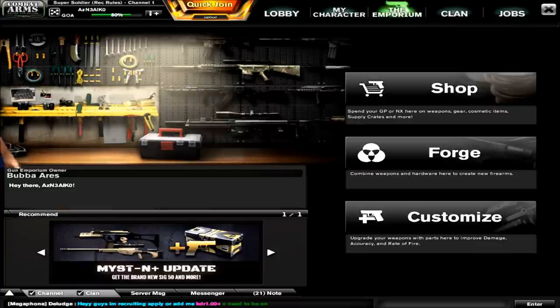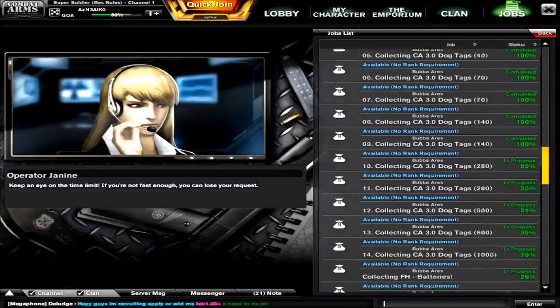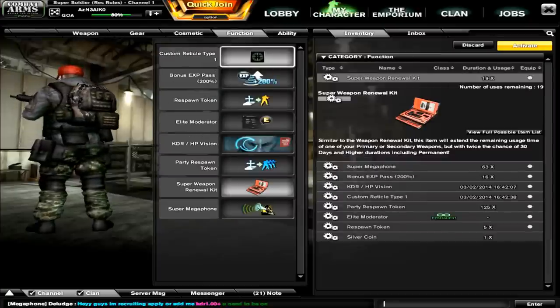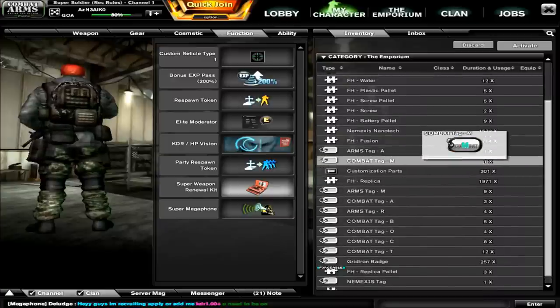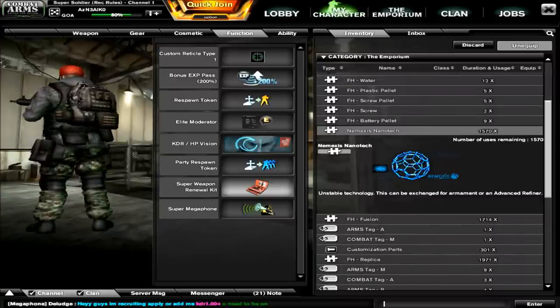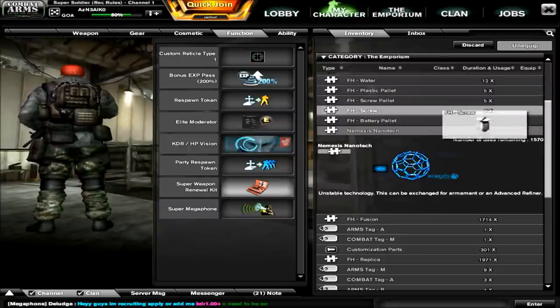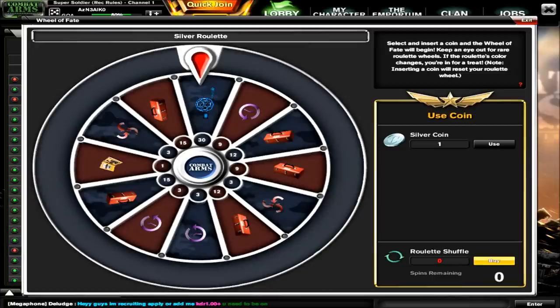So Nexon has put these things called nanotechs into the emporium. If you go into the emporium right here, these are what the nanotechs look like — they look like these net thingies. As you can see I have over a thousand of them. The way you get these is by going to the wheel of fate, where you can see nanotechs listed, and you spin the wheel multiple times to get them.